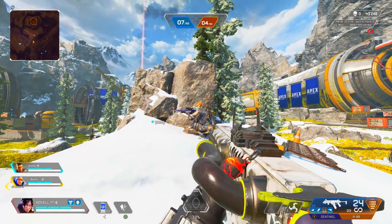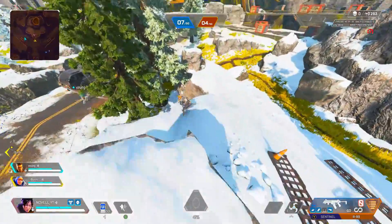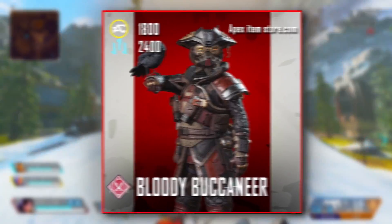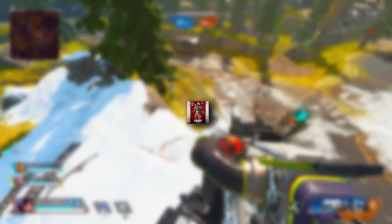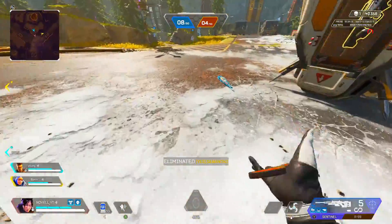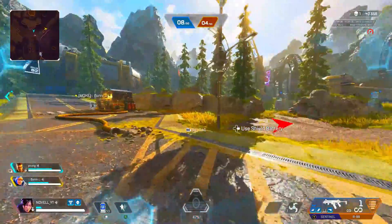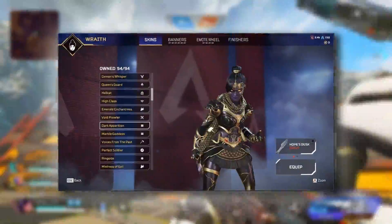The threat level event is finally done within Apex Legends, and we can be looking forward to the new store rotation, which will feature the Bloody Buccaneer for Bloodhound today. Along with that, you can also be expecting the Slingshot Valkyrie to be making its return in the normal shop rotation. But that's not all — we do have a brand new store rotation, and you can be looking forward to getting the Dark Apparition Wraith.